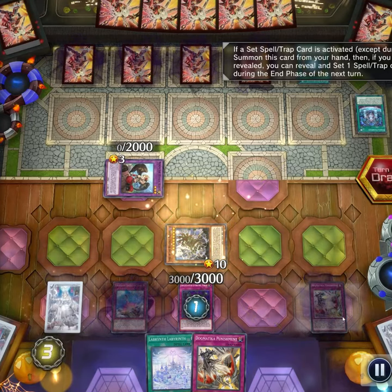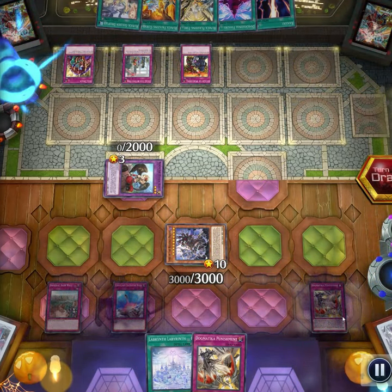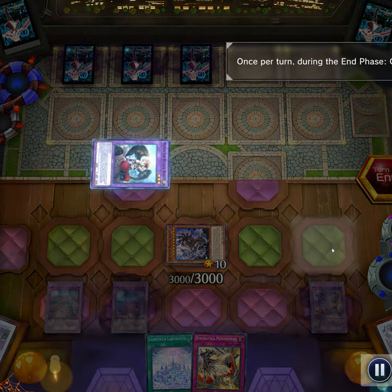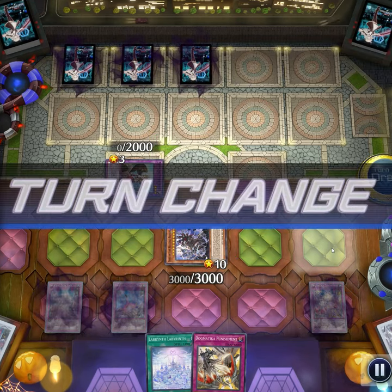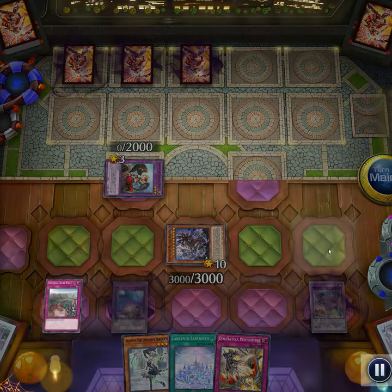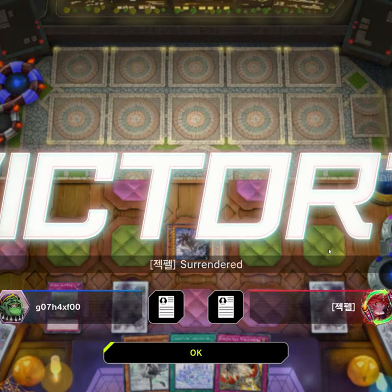I'm going to summon Lord of the Heavenly Prison and grab Imperial Iron Wall from my deck. Basically, I'm just going to say goodbye to every single one of their spells. I know they have a bunch of floodgates, but it doesn't matter because I have Imperial Iron Wall. Every spell that they draw for the next three turns is going to be destroyed. So yeah, this game is over. I'm going to flip this and they're just going to scoop. That's how you beat Runic — you don't play them until you have an out.